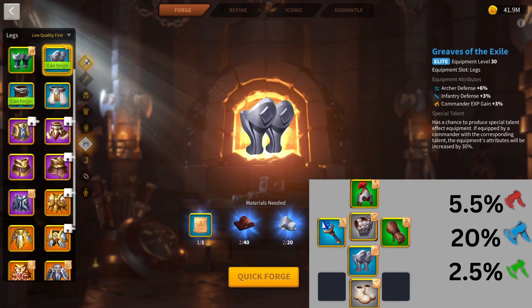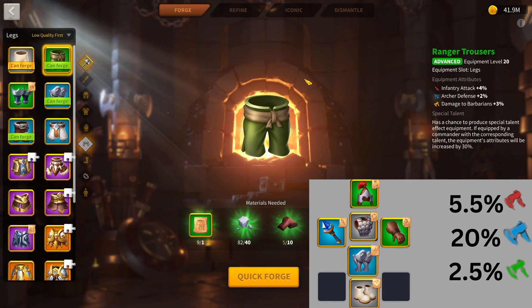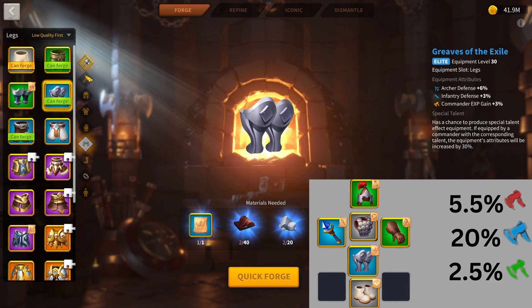Then I'd be getting the Grooves of the Exile. This is an easy piece to get — it's blue, so it can be a bit expensive for earlier game, but I recommend doing it as your fourth piece of equipment, filling in that leg slot. You can consider the Ranger's Trousers, but they're not as good with only 2% defense. They do have some damage to barbs, but I personally recommend the Grooves of the Exile.